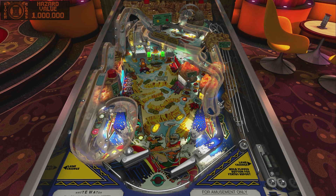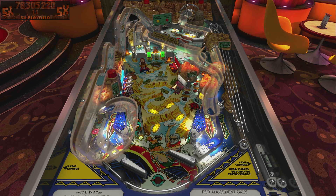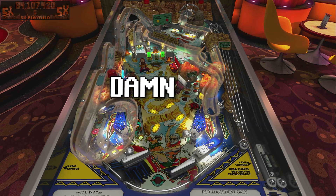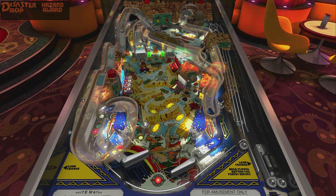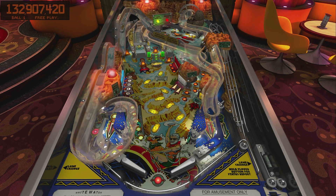Which brings me to our final idea: the 5x multiplier while doing the multiball, shooting for Insanity Falls. It is a super hard shot to do, but it is worth 100 million points. The 5x multiplier can be controlled by hitting Boulder Gardens — that is the bumper.